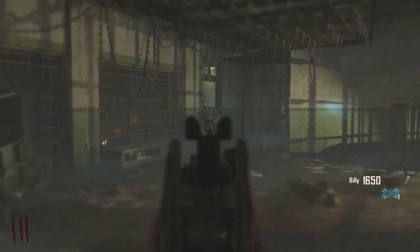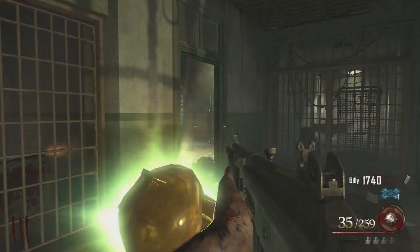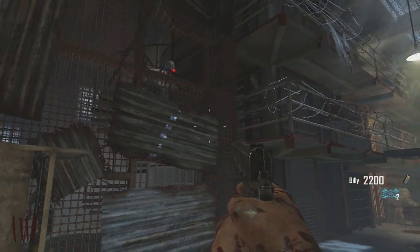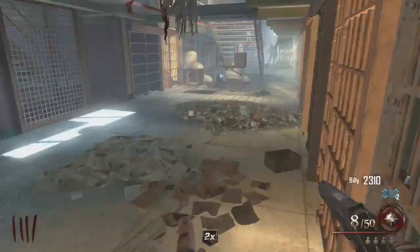You do round 2, you get the first area done. Then you go here and you get the second area done. Then it gets a little tricky — you have to have enough points. So what I ended up doing is going down here. You have to open this area right here.